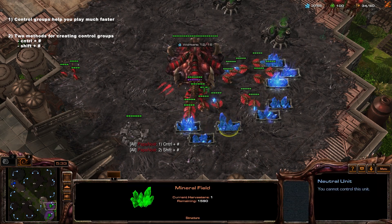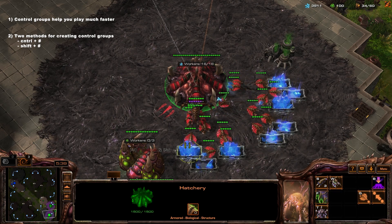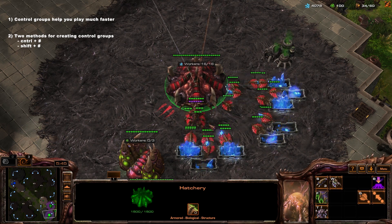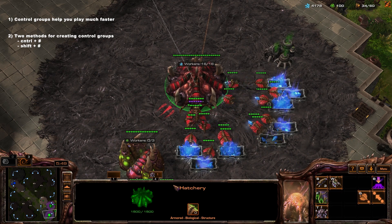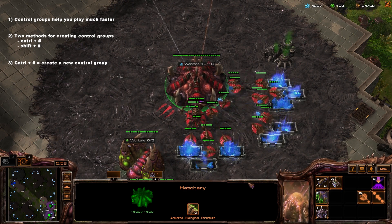Let's set our hatcheries to a control group. Come to any of your hatcheries and click on it. We'll start with Control plus a number — let's do number 4, so Control+4. I would advise you to also pick 4; I think that's the best key for hatcheries.